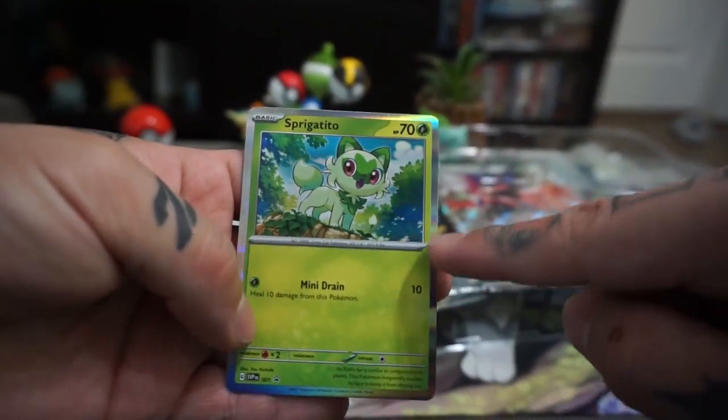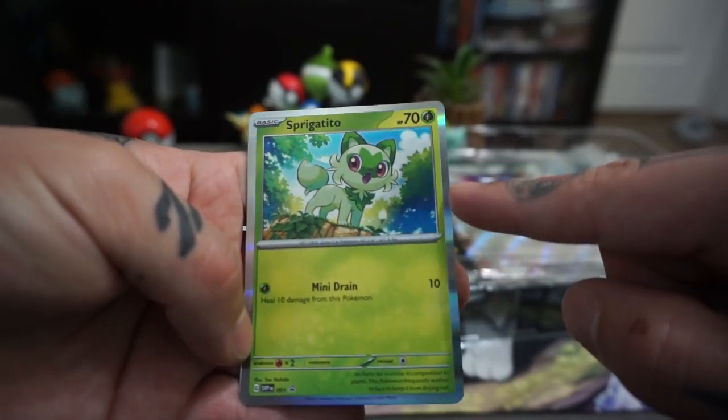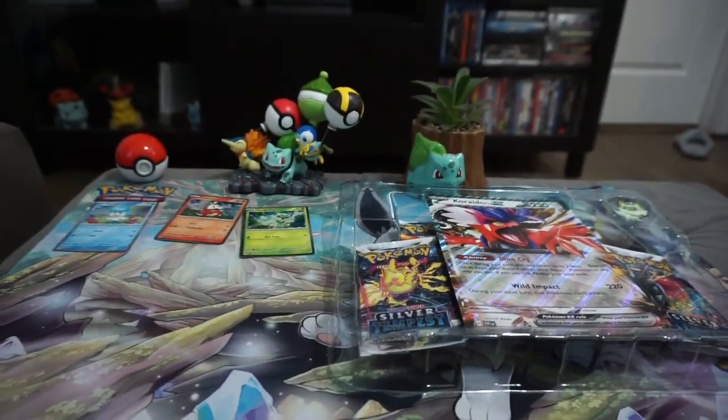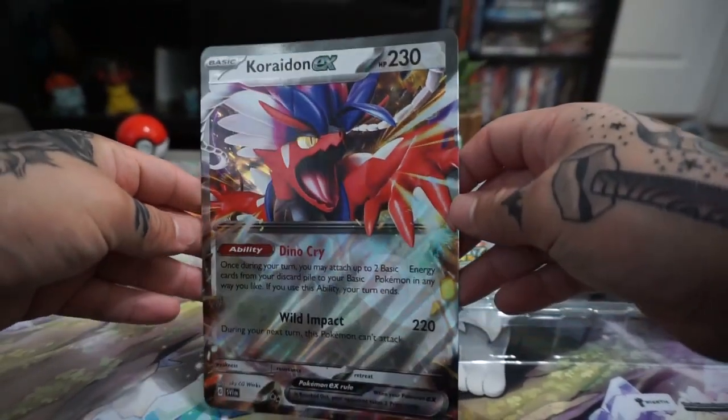They did it because, for those of you who don't know, to save money on ink — it's cheaper to do this than the yellow border. But I think these promo cards are the only ones that are holo — silver and holo. I think the other ones are just regular silver.